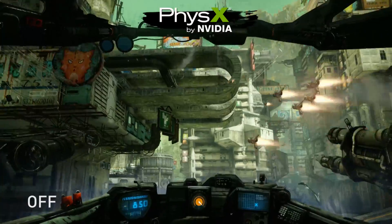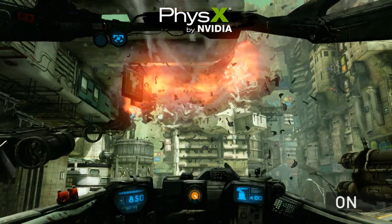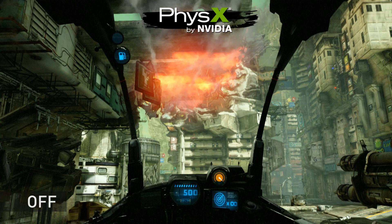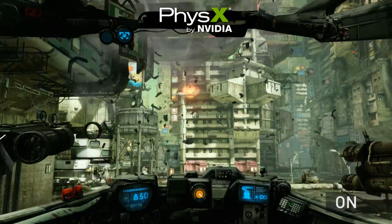There are a ton of cool weapons in Hawken. Using NVIDIA PhysX, these weapons produce a ton of particle effects when they impact enemy mechs and the environment around you. As you can see in this scene, the Hellfire missile is producing a huge amount of debris that falls upon the character as he walks through it.